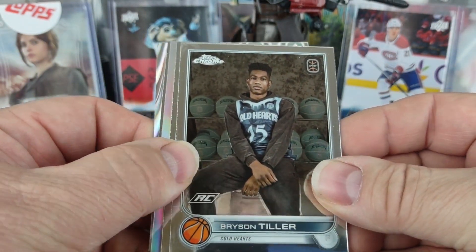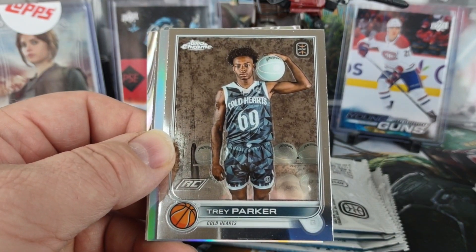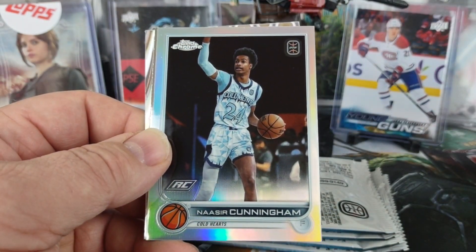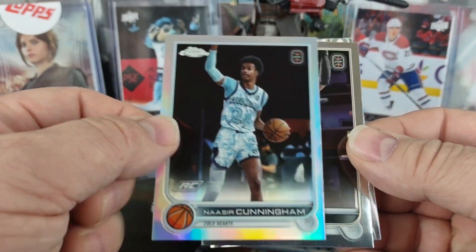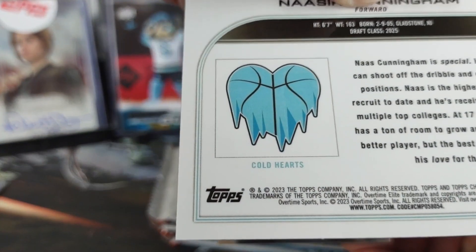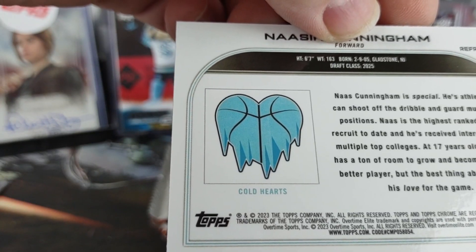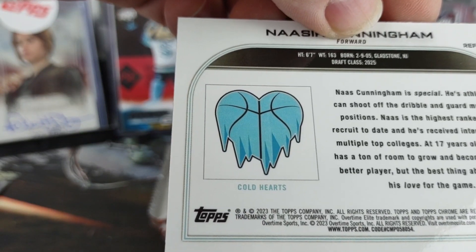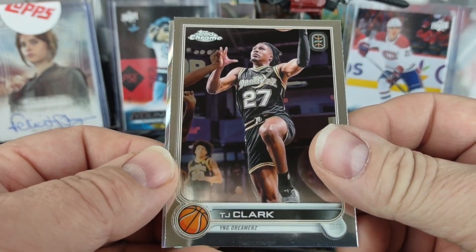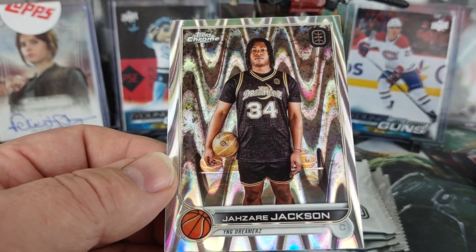Bryson Tiller — looks like we have a Ray Wave. Trey Parker, and we have a Nasir Cunningham refractor — nice and clean. I'm wondering if it says printed in Italy or printed in the U.S. TJ Clark and Jazeer Jackson rounding out those packs.